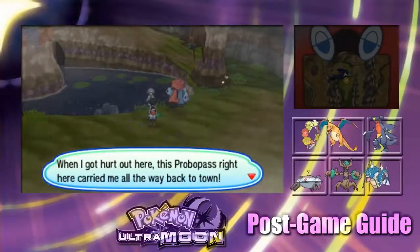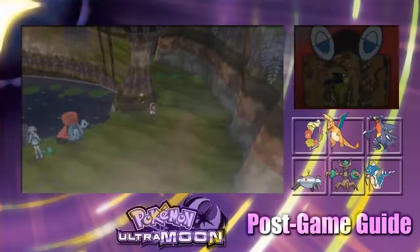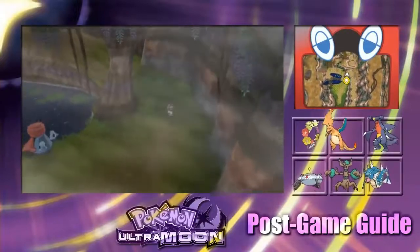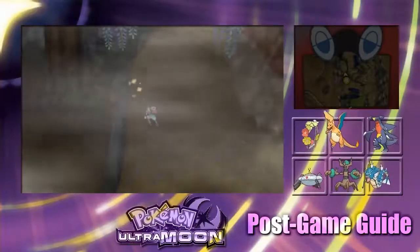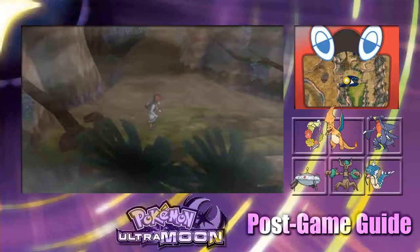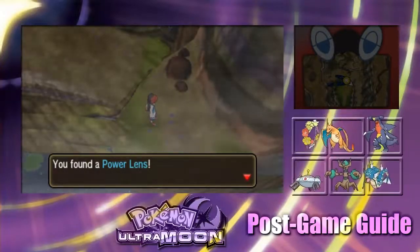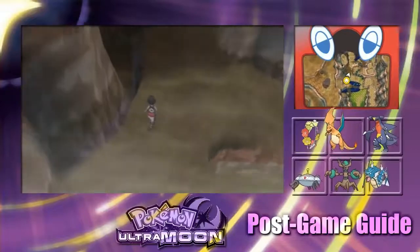So you got hurt out there and Probopass took you back? Okay, purple nectar. It doesn't look like there's anything much up here, let's continue going up. More purple nectar. And a Power Lens - nice.